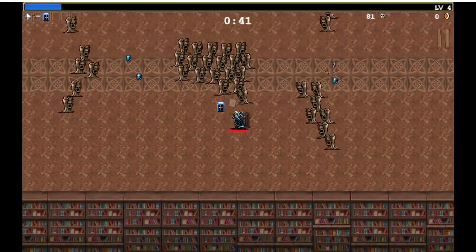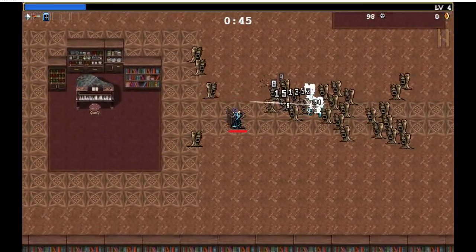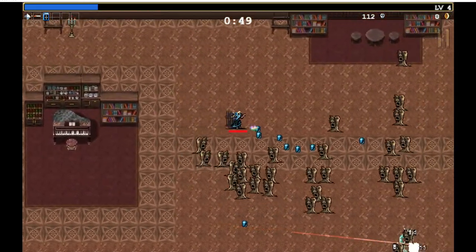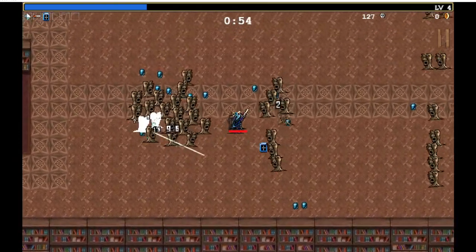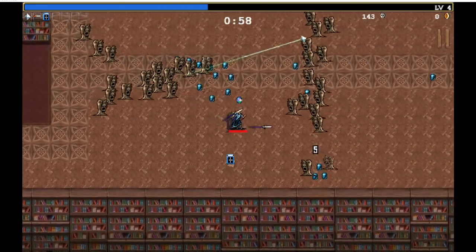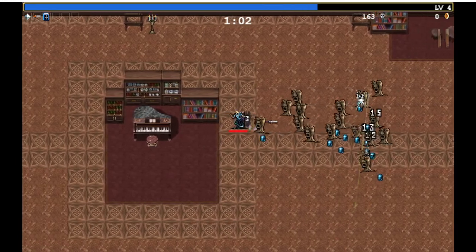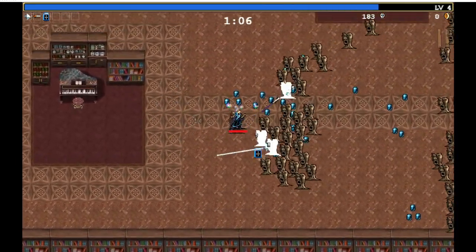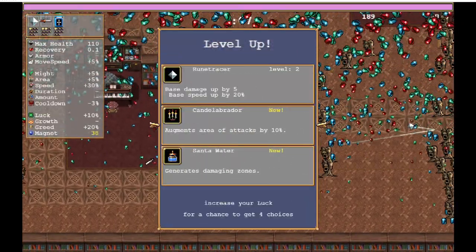Stronger knives. Look at that shot — just carving a path through with that thing. The only thing with the knife is I'm not too good at aiming it. It goes in the direction you're facing, so just run back and forth. Another amazing shot by that thing. I do want the candelabrador.